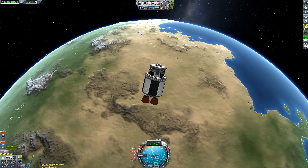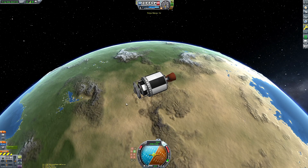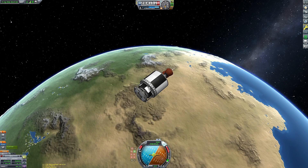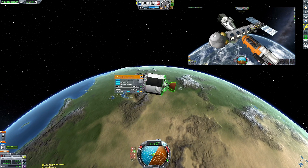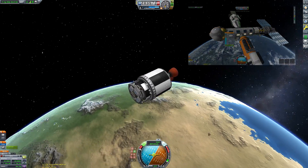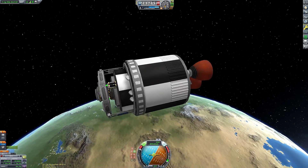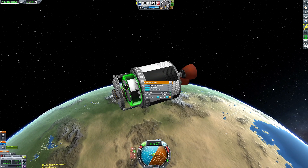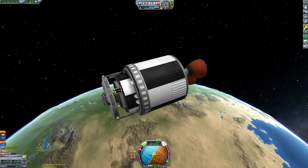Welcome back to another Kerbal Space Program video. We begin today's episode with a little job I didn't intend on making a video about - deorbiting this little booster. It's from my small space station video where we built a micro scale space station in low Kerbin orbit. I left one of the insertion boosters stuck in space; I forgot to deorbit it. I had fitted a probe core, batteries, and parachutes so it could deorbit itself and land, but it didn't actually have enough delta-v to get back to Kerbin.